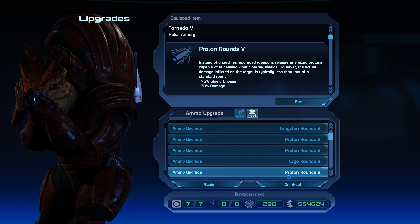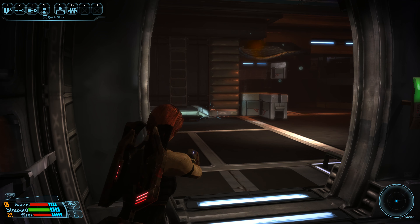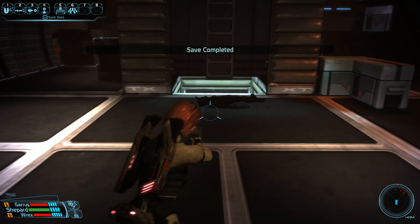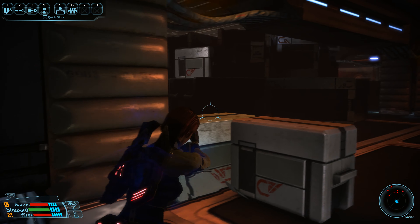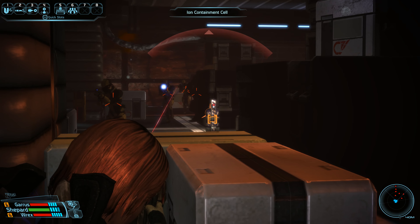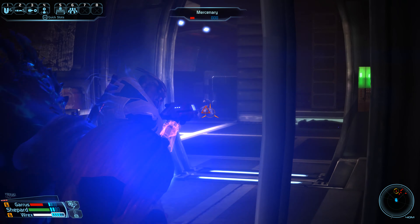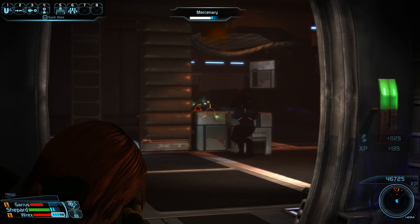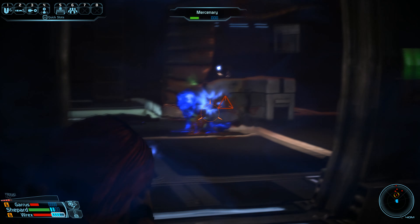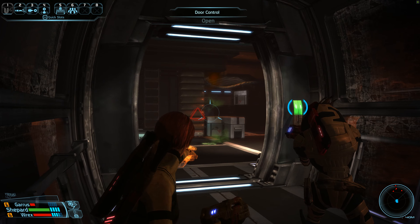Before we do that, I want to switch everybody from Tungsten rounds — there's probably going to be organics in here — to something a little bit more useful. Maybe cryo rounds? Let's give Garrus incendiary — that'll be fun. Now that I've done all that, let's save. Another dead person — there's a ton of bad guys in here. Lots of mercs.